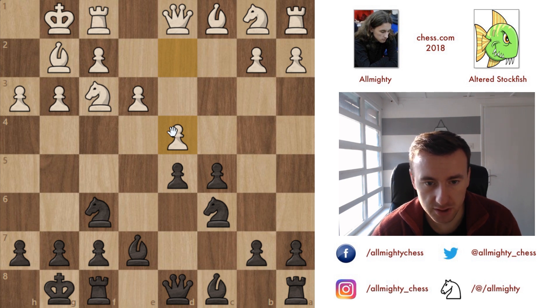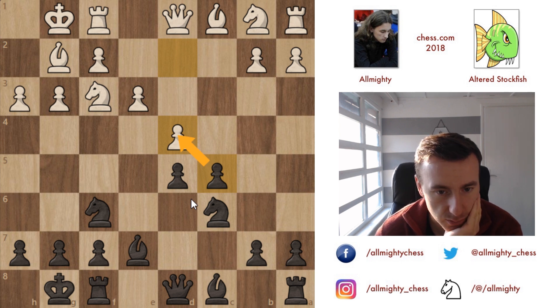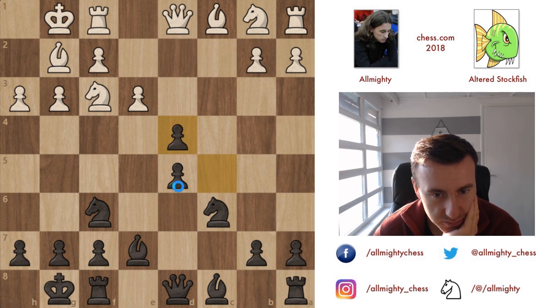The question is how I want to handle this — do I maybe want to play c4 here? That's hard to say. Capturing on d4 does open up the dark-square bishop, and simply ignoring the threat allows the capture on c5, which would leave me with an isolated pawn. I don't like to play against an isolated pawn. If I play c4 too early, b3 and a4 are coming.